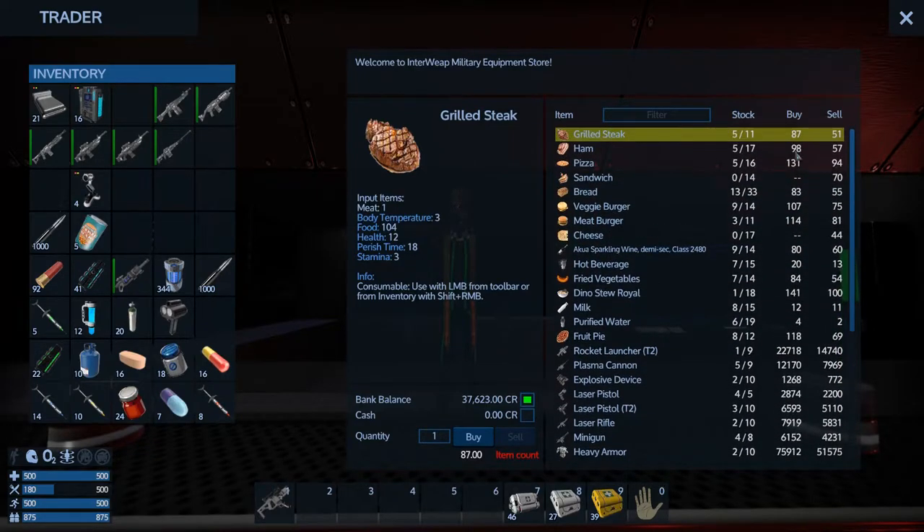He'll buy food - he'll buy pizzas and meat burgers for pretty decent coin. Look at that - he'll buy a ton of dino stew, and that's good coin. So I'll do eight meat burgers and 17 dino stews. 1,700 - that's not bad. It's like a couple grand right there just selling him some food that I can easily cook up on the CV.